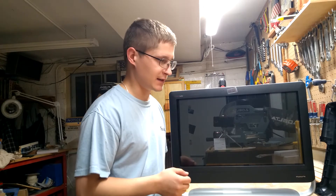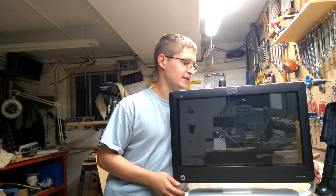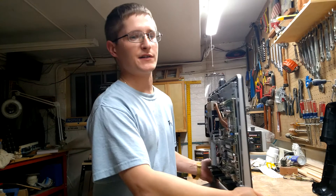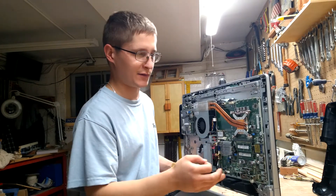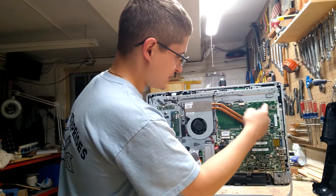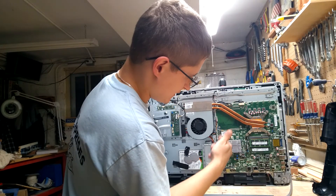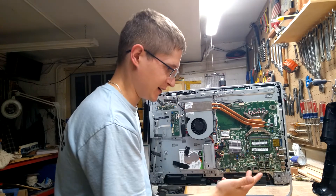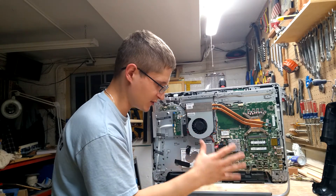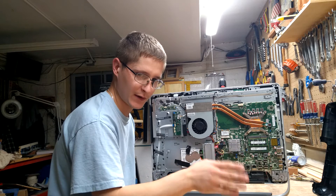Well, the short answer is you can't put a graphics card in here. The graphics are integrated graphics, which means they don't come from a card or a specialized piece of hardware — they come from the processor itself. As you can see here, this is the motherboard. There's nowhere to hook up a graphics card, and even if there was a slot, there's not nearly enough room in such a compact device to do so. So unfortunately, that idea goes out the window right away.